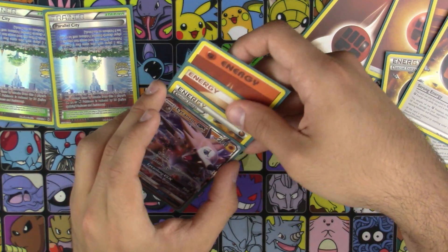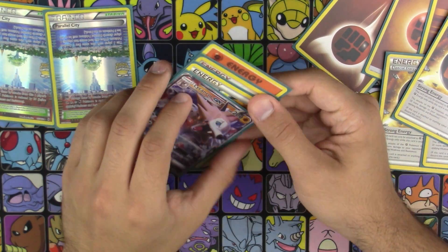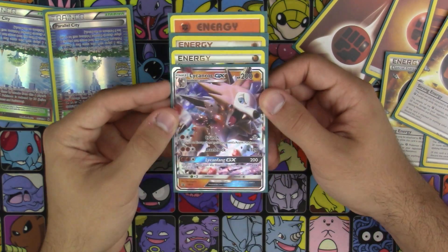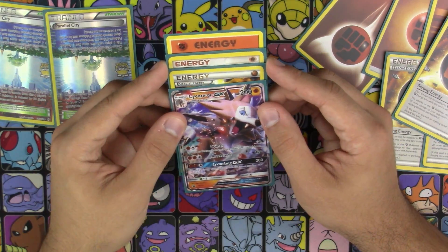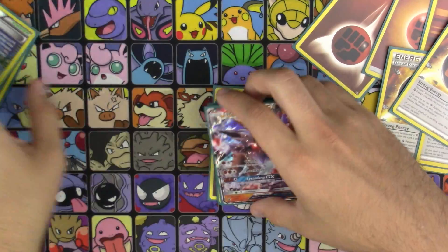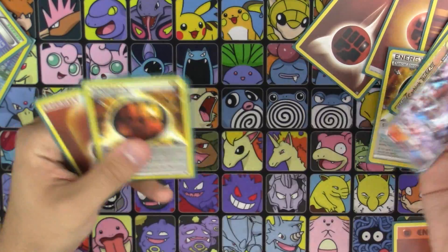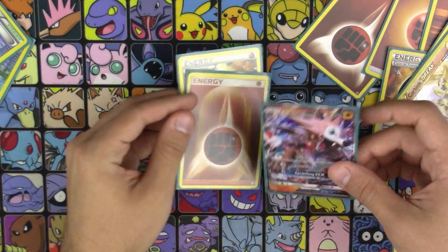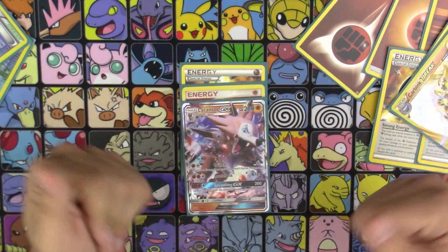And like I said, Lycanfang GX is really just to take that one big knockout — which honestly, I feel like that's what GX attacks are kind of meant for in general, just for that last play kind of thing. And honestly, you don't even need Carbink to start with. You could just start with a Rock Ruff, attach the energy, and if it doesn't get knocked out, just attach a second energy, go straight to your Lycanroc GX, and go directly into the energy denial from there.